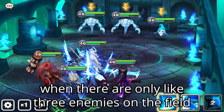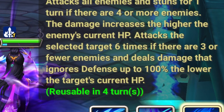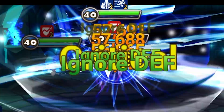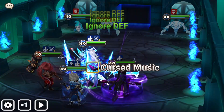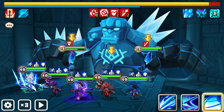Now let's see what happens when there are only 3 enemies on the field. With only 3 enemies he attacks the selected target 6 times and does ignored defense up to 100% the lower the enemy's HP, so at one point he will definitely ignore defense. Let's do this — 43, 57, and then 3 more times... it attacks 6 times in total. Anyway, it's a shit ton of damage, that's for sure.